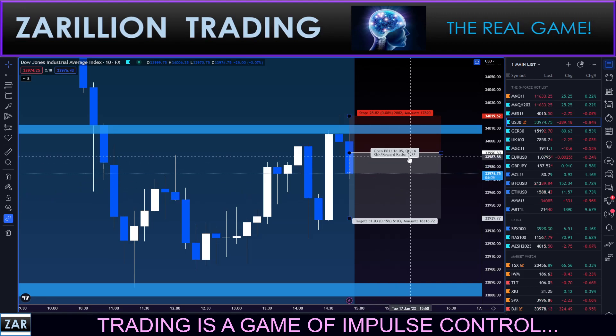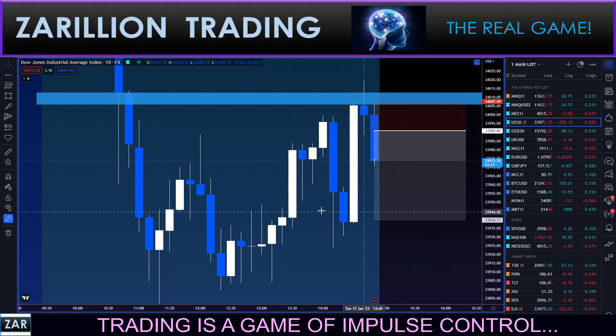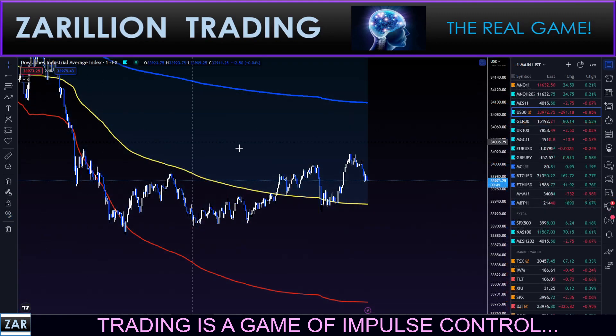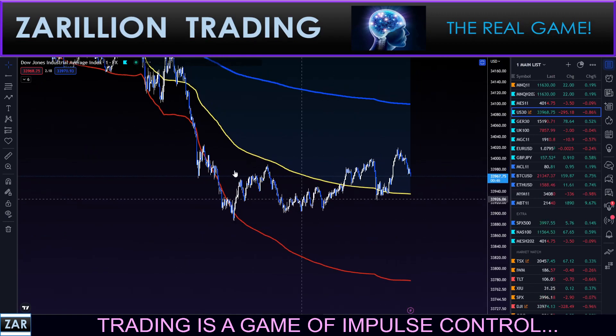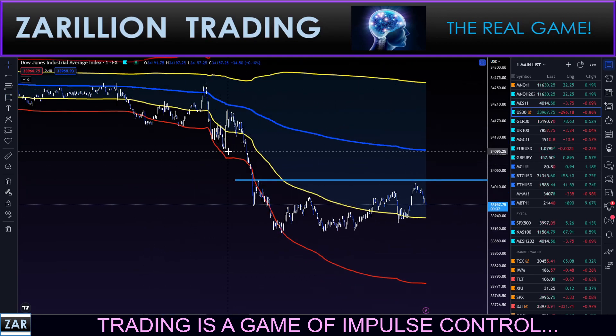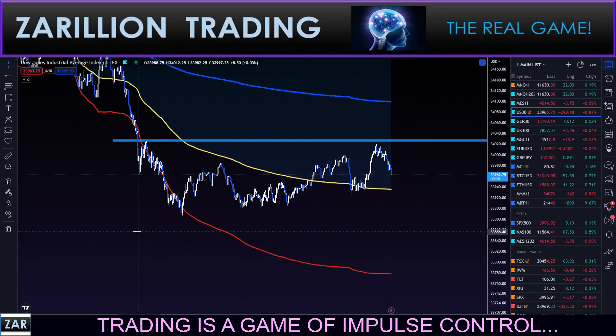So it's now a 1.77 to 1.8R trade. Moving my stop to above the high — significantly reduced the potential loss. I'll take you over to VWAP to show you a little bit about why I'm taking this. It has everything to do with this serious downward momentum — impulse, corrective, impulse, corrective — range attempt to make a new high, and then waning momentum at this area.